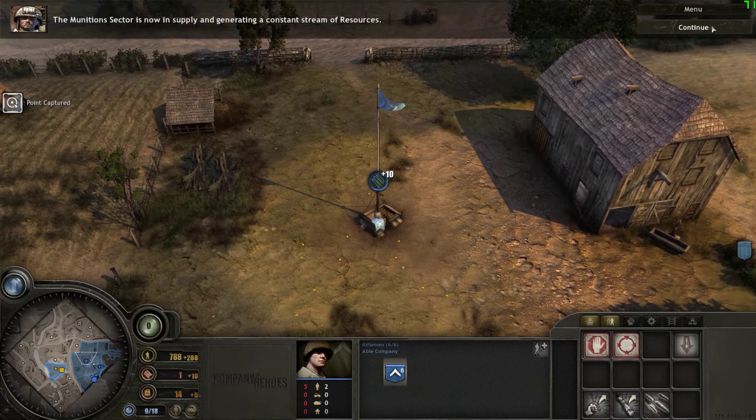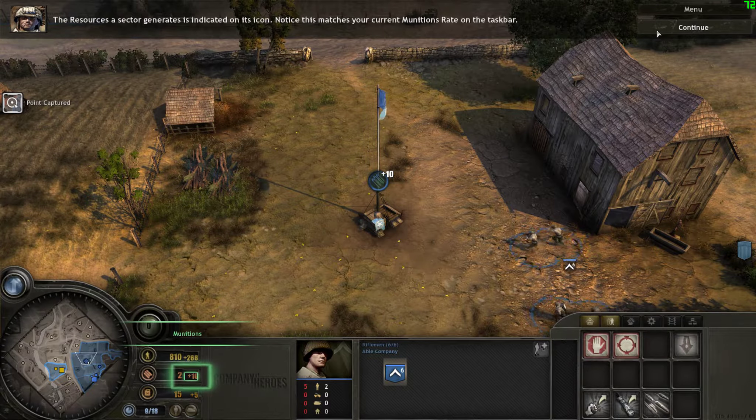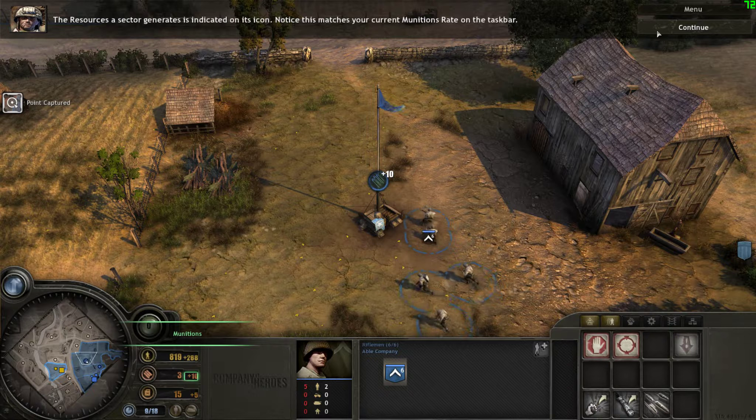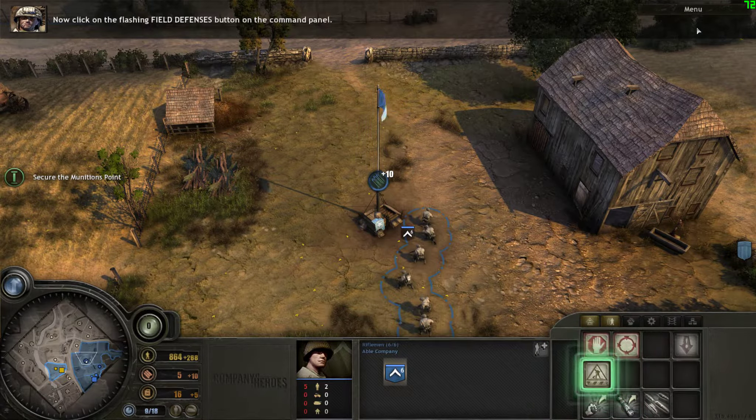Let's return to the munitions sector. The munitions sector is now in supply and generating a constant stream of resources. The resources a sector generates are indicated on its icon.